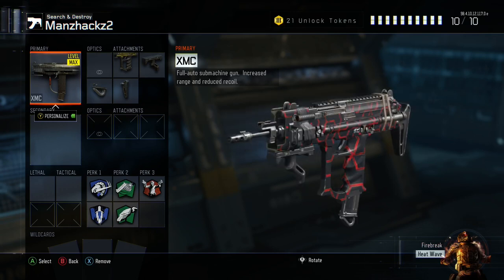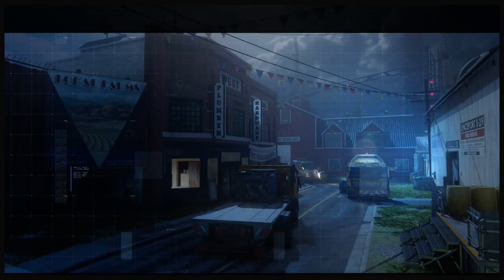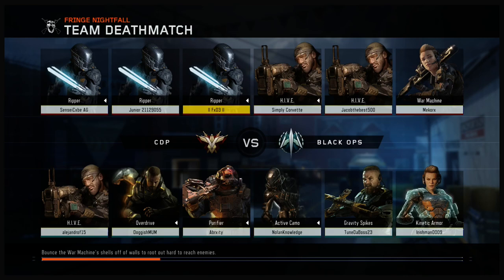As you can tell the game loaded in — this is absolutely real. I can't edit this type of stuff; if I was that good at editing I'd make better content. I'm going to show you guys that this camo is legit and working on the XMC, because as you guys know you can't normally put black market camos on DLC weapons.